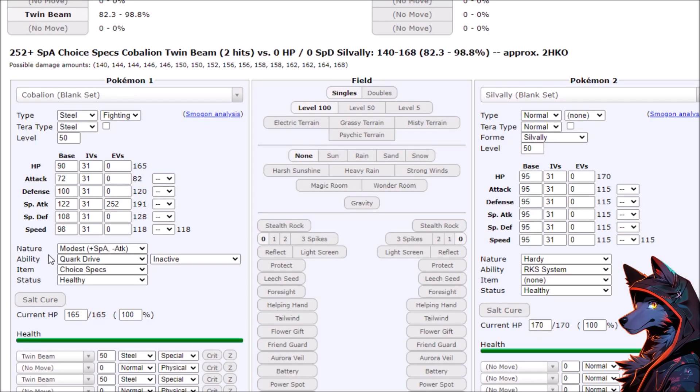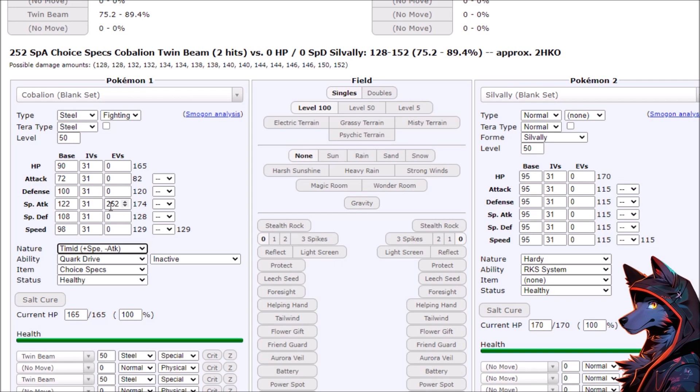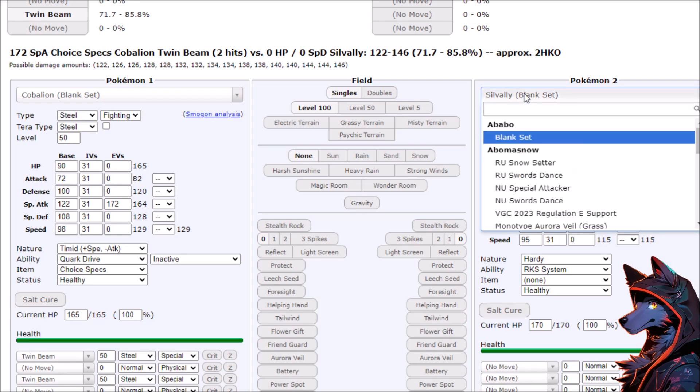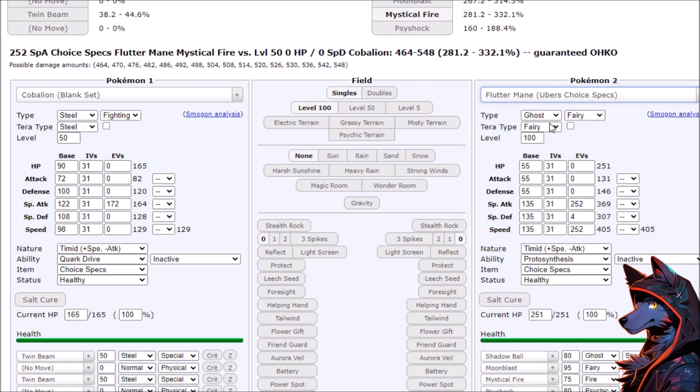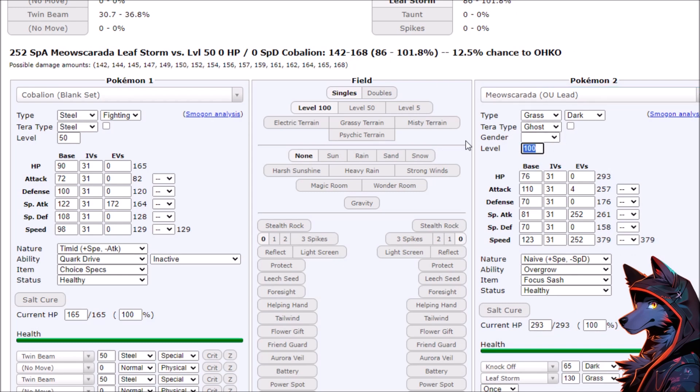Choice Scarf and Choice Specs at the same time sounds really scary, but we do have to cut our numbers — so that's going to be 172 EVs. Going into bulk isn't a bad thing. I thought we were going to lose a lot more on those numbers, which means a Fluttermane — we'd probably just clap a Fluttermane. Even though it's not a relevant Pokemon anymore, what about Meowscarada? We take out a Meowscarada and it actually just pops through the Sash.